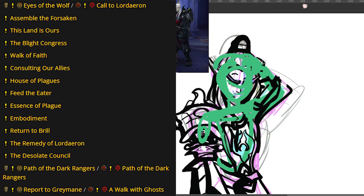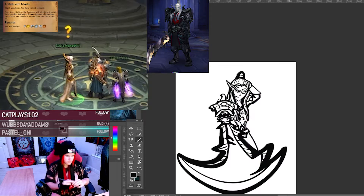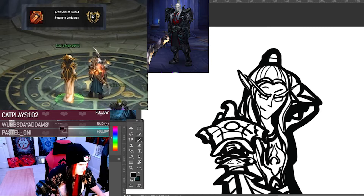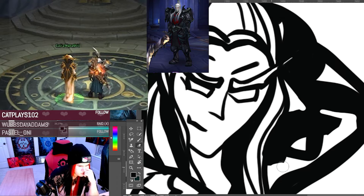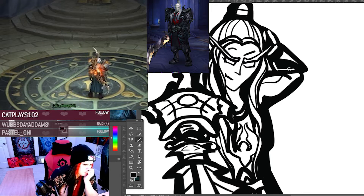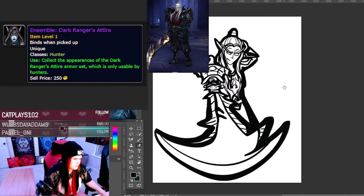I'll have them on the side here for you. Upon returning back to either Genn Greymane or Caliumenethil and completing the questline, you will unlock the Dark Ranger character customization options and, if the quests were completed on a hunter, the ability to purchase the Ensemble Dark Ranger's Attire.